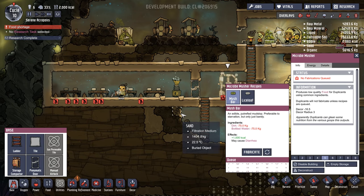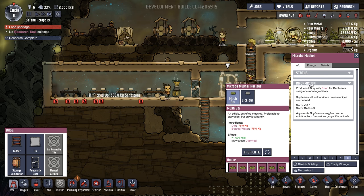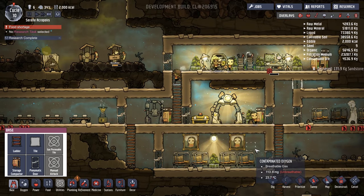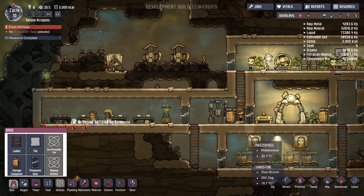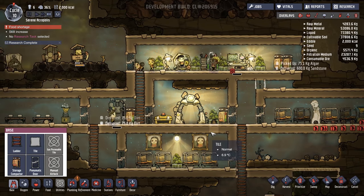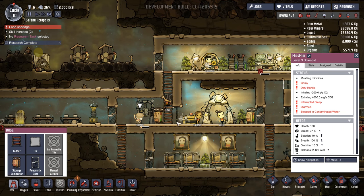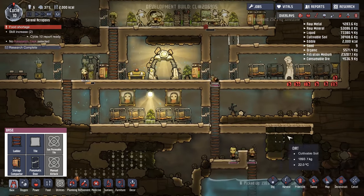I know it's been a while since I've been researching. Also, we have actually cancelled all of that. Highest priority: fabricate loads of mush bars. I let the food drain right down — people will start being very unhappy with that. They'll do a little bit more work, but we haven't got that much room to store stuff, so they'll eventually start making food. Oh, are you sick? You've got diarrhea — oh no, that's terrible. It's starting to have too much contaminated water. That's frustrating, but not a lot we can do about it right now.